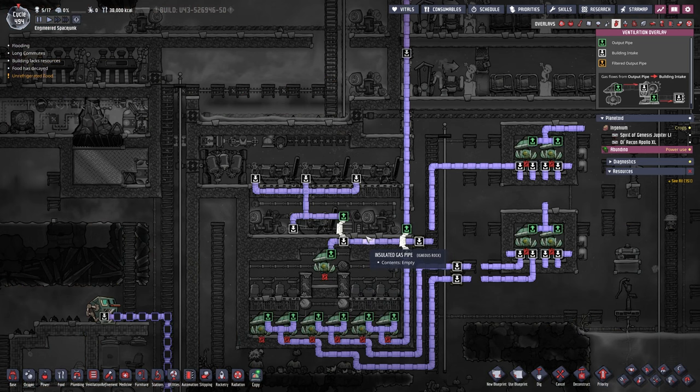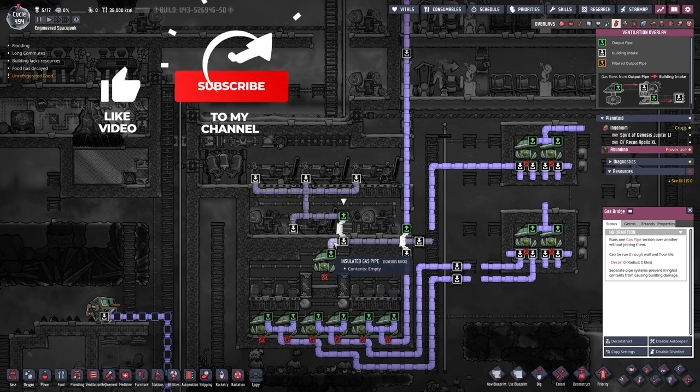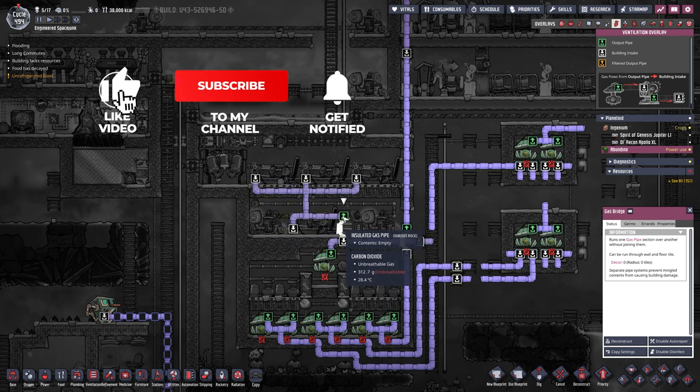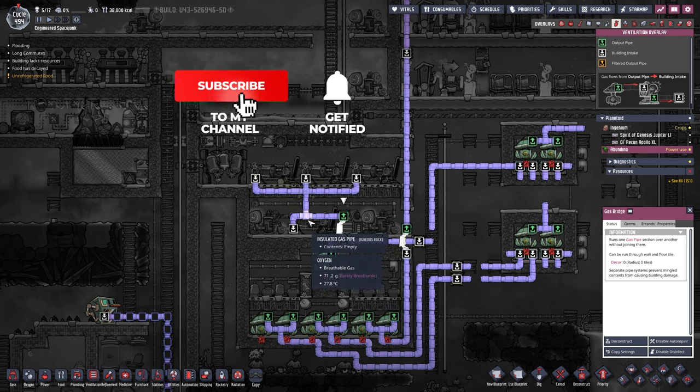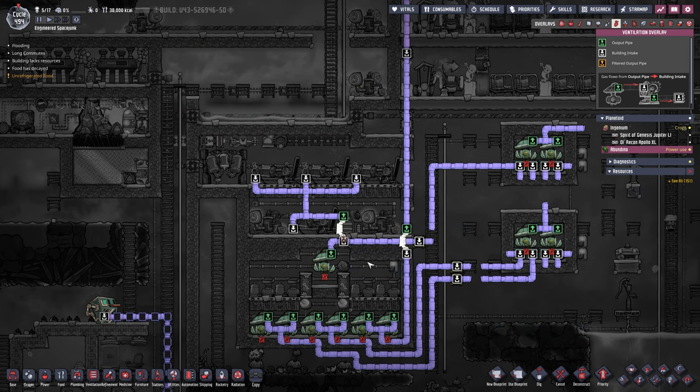The second change is right here - this gas bridge has to go. When we turn this on we're not going to get hydrogen right away, and with the current setup we'd be putting oxygen into our generators and damaging them, which we certainly don't want. So we're going to deconstruct this temporarily and put it back whenever we're ready.